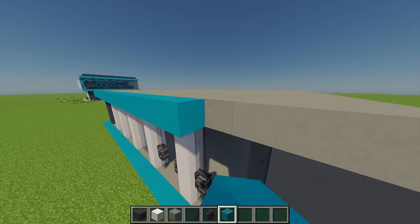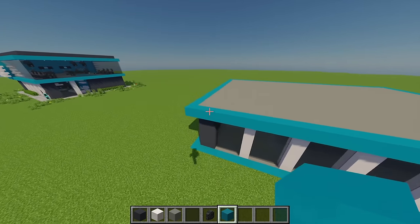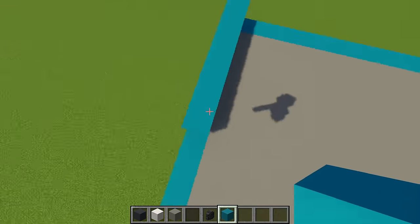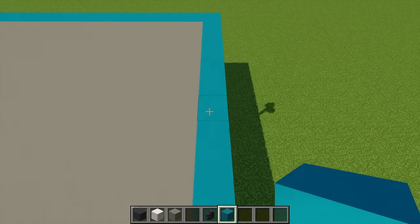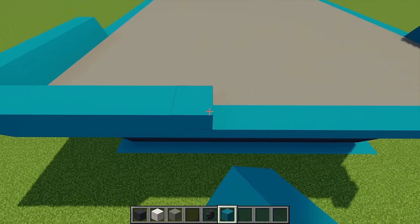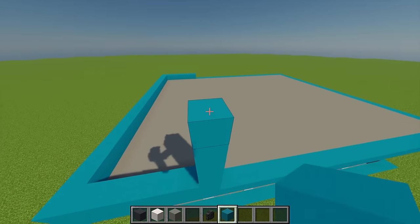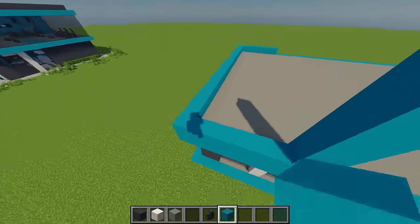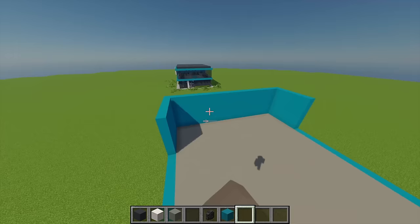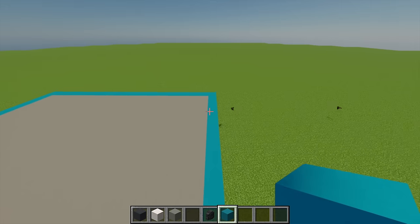From the left-hand side, build across seven blocks, then follow this to the other side and place another one there, building across so there's another wall that is seven in total, then join these two points up. From this point, build up another five blocks and extend the whole wall by five blocks all the way around. Then sticking with the cyan concrete using the outer edge, mirror what was done on the bottom on the top.